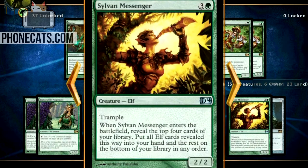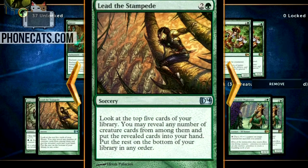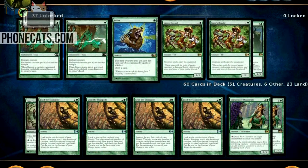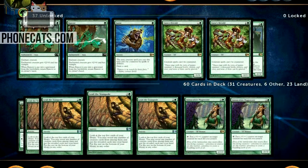I'm running all four Lead the Stampedes and all four of these Sylvan Messengers — these are your card draw mechanics. Three mana: look at the top five cards of your library, reveal any number of creature cards among them and put them in your hand. Pay three mana, look at the top five cards of your library and put all creatures in your hand. That is so sick — it's so sick that I'm not running anything that isn't a creature besides card draw mechanics, because I just want to hit three creatures, four creatures... god forbid I hit five creatures and freak out.